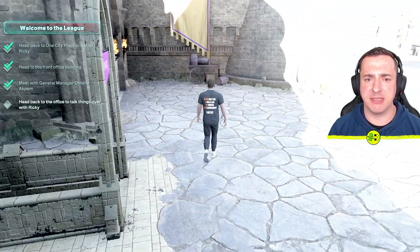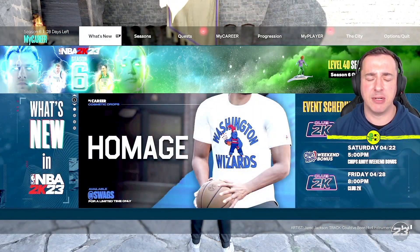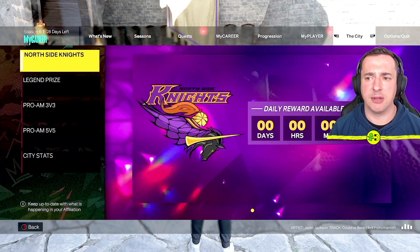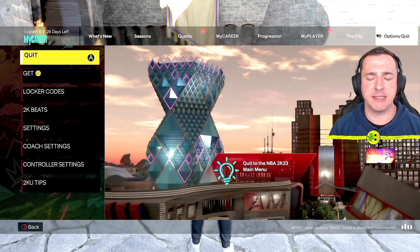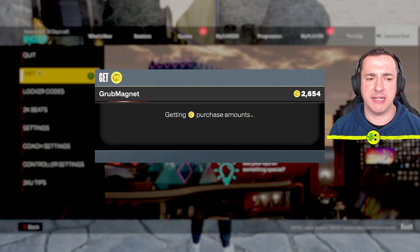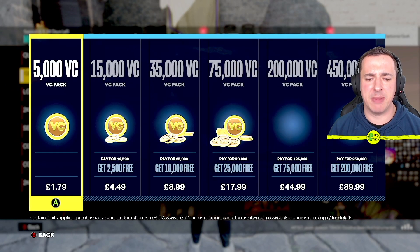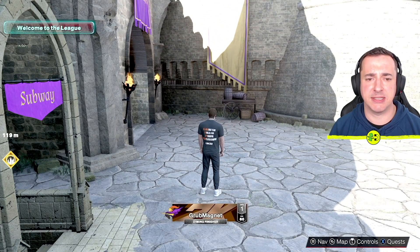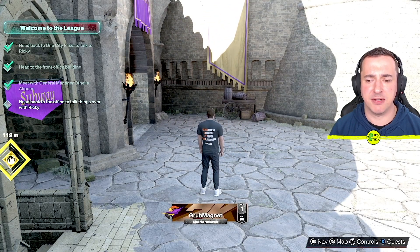So let's jump into My Career. When you're on this main page, if you go right the way across on the options, what you're looking for is 'Get VC'. You jump in here and it'll say 'gathering purchase amounts' — this is where you can buy VC. I'm not going to buy here; I'll go into the other mode because it's exactly the same.